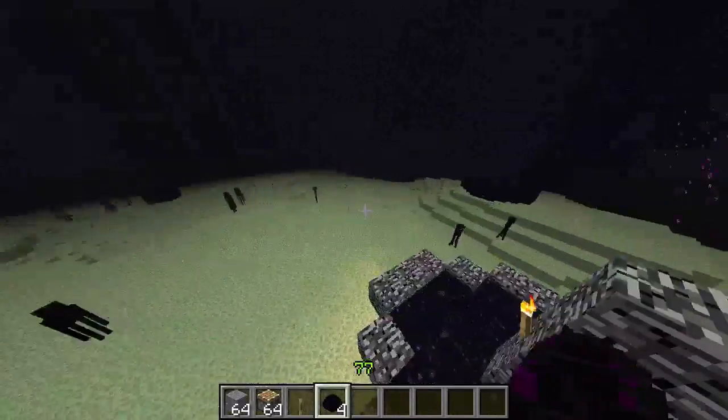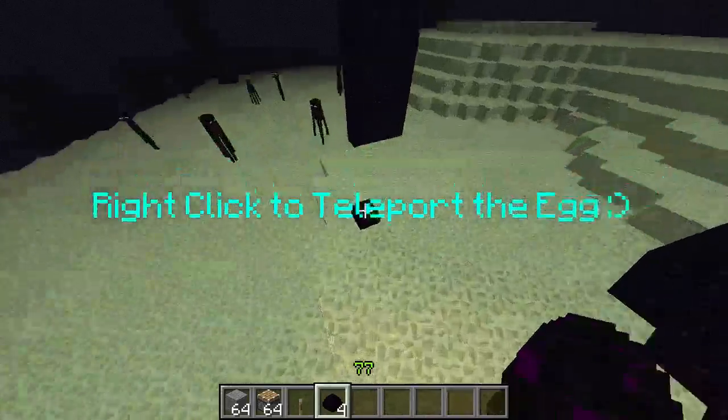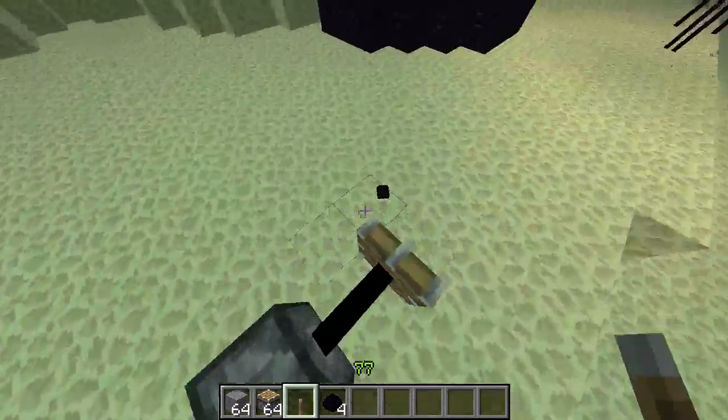What you do first is you right-click the egg. The egg will teleport somewhere — for me it landed here. After that, you just put a piston behind it and a lever, push the lever, and there you go.